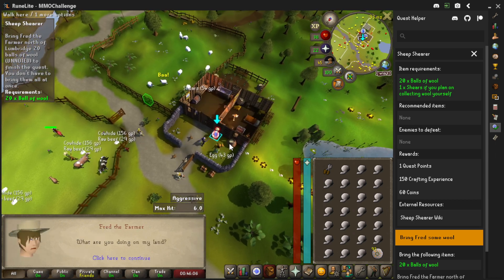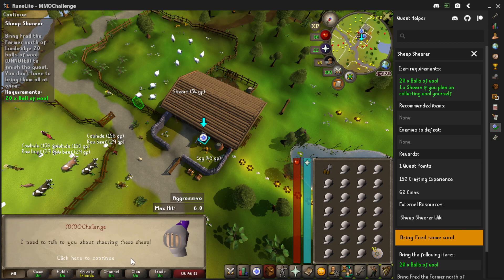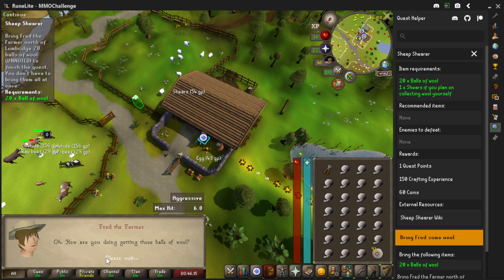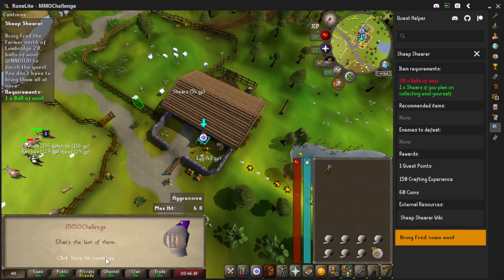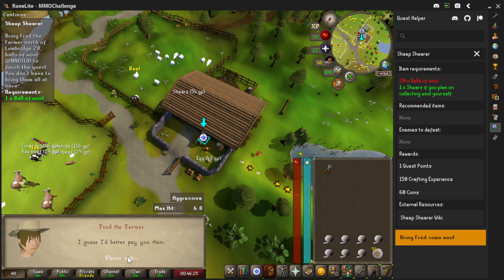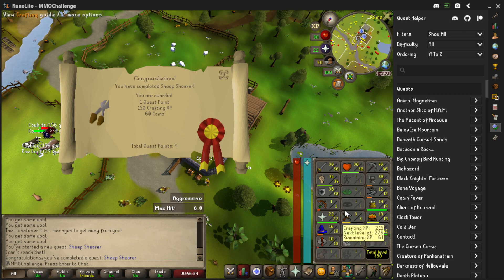We talk to Fred. He's done: 'I've got plenty of them — give them to me.' He gives us 60 coins, a quest point, and 150 crafting XP. We're up to level 3 already — not bad.